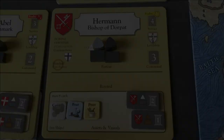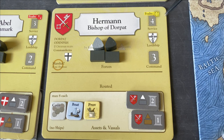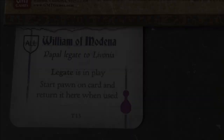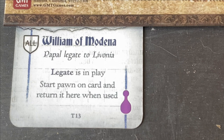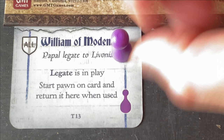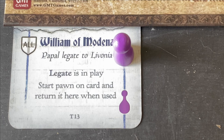We're going to get the William of Modena card for Herman's first action. This represents the papal legate being active in the area and is quite powerful — it adds a lot of opportunities and options for the Teutonic player. He even gets his own little piece, making this almost a mini mechanic unto itself. This capability is going to be quite helpful later in this turn as well.